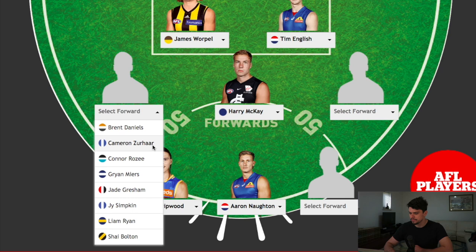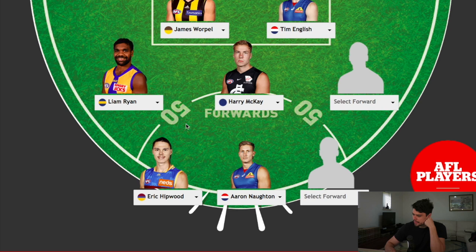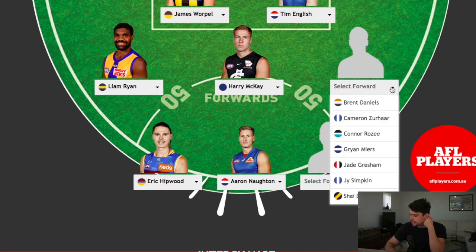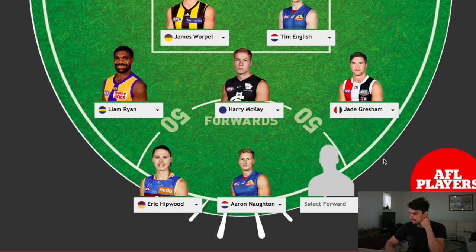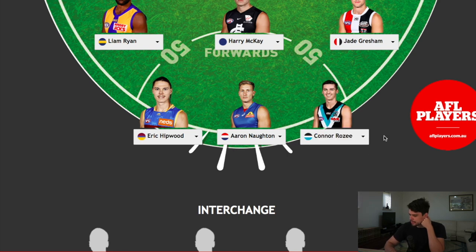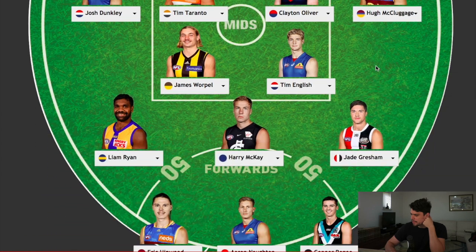Available options include Brent Daniels, Zerha, Rosie, Brian Myers, Jay Gresham, Simpkin, Liam Ryan, and Shai Bolton. There is so much talent on that list, but I'm going to try to reward the players who have been the best performed. I'm going to go Liam Ryan — I think he's come on absolute leaps and bounds this year, twice the player he was last year. Then Jay Gresham is the next one for me — he gets talked up a lot, he's a great player and goal sneak, probably one of St. Kilda's best players already. And in that final position, I'm going to go with Connor Rosie — he's a chance to win the Rising Star this year, and if his team gets on top he can seriously hit the scoreboard.